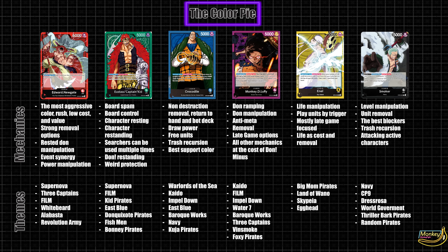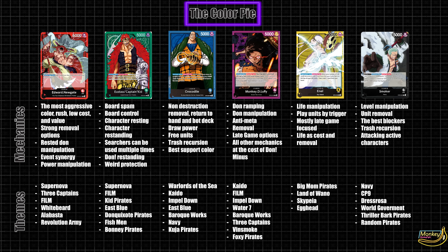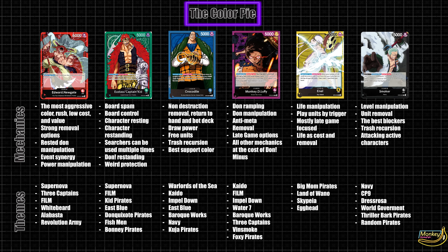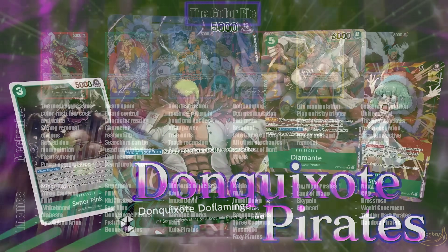Green is the color of board manipulation — either spamming units or controlling an opponent's units by resting them. The color also has some really unique things, such as reusable searchers, re-standing leaders, and amazing late-game options. However, this color is competitively very weak outside of Bonnie.